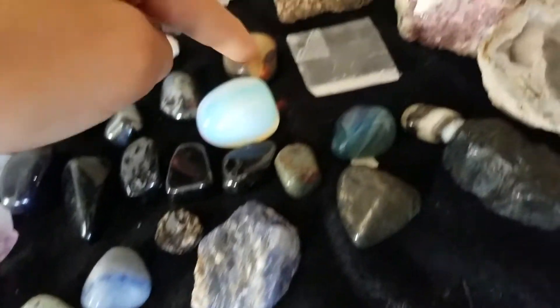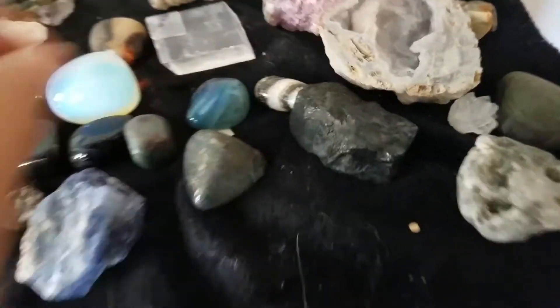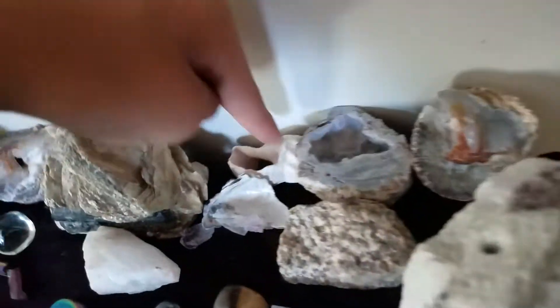Septarian, optical calcite — that's not a real rock — ruby, sodalite, gold, coal, whatever that is, that's a piece of amethyst, rock quartz, quartz, pink tourmaline quartz, rock, shell, shell, mica, quartz, lava, and quartz.